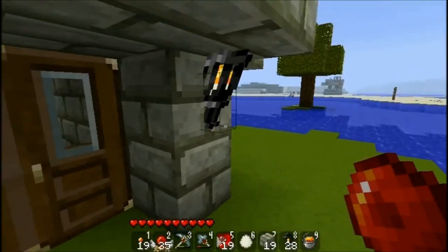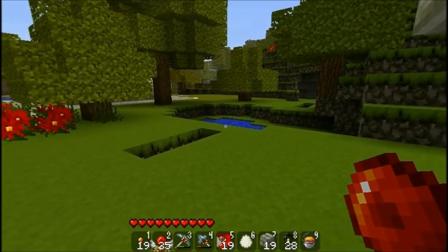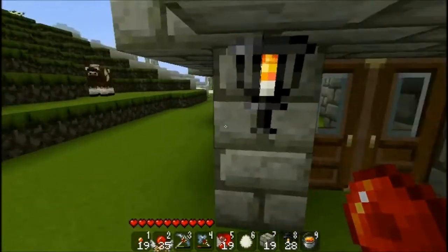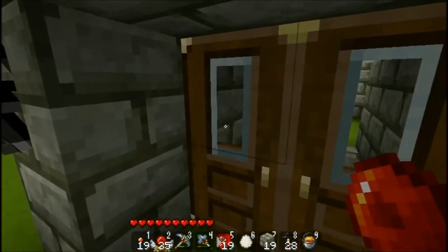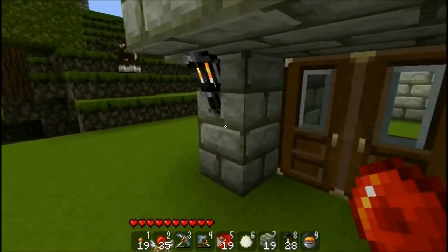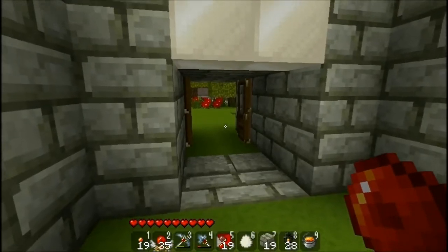Let's imagine World War Z just started and you want to be safe. Well, you can build this on top of your shelter and as soon as you enter, just watch. Don't mind the doors.